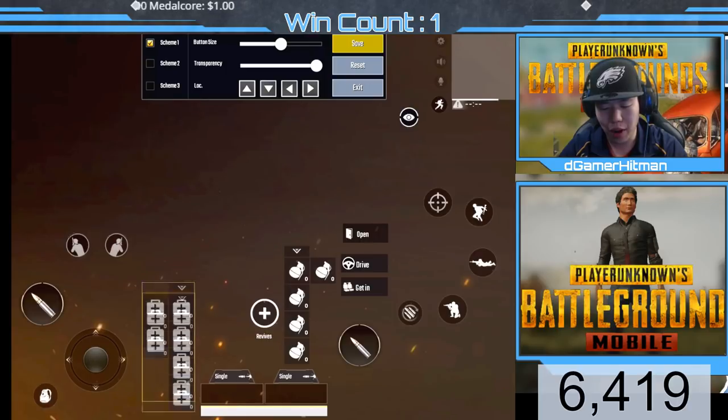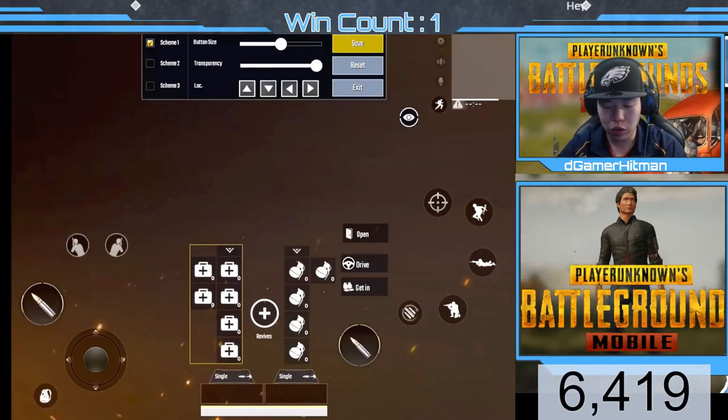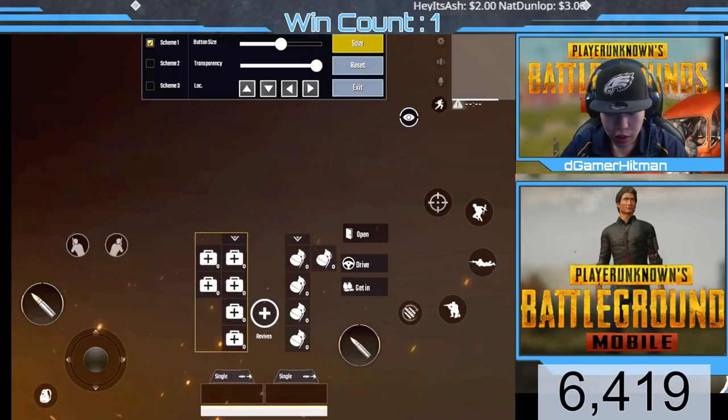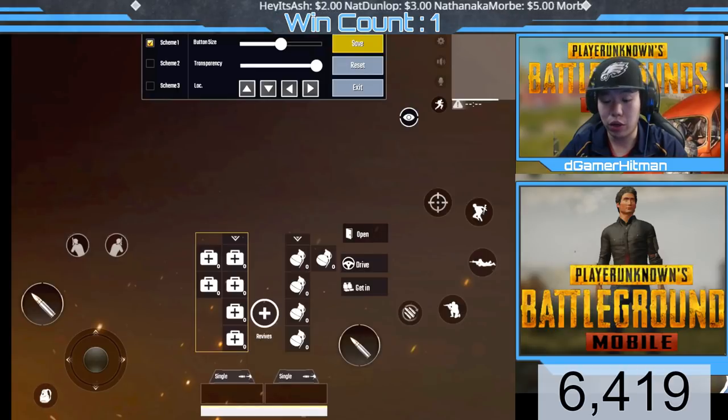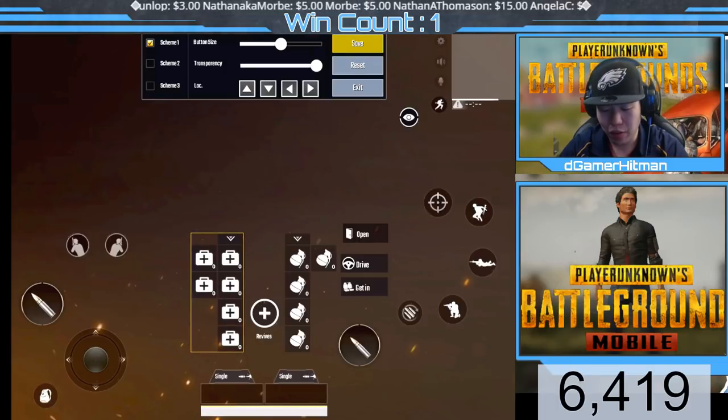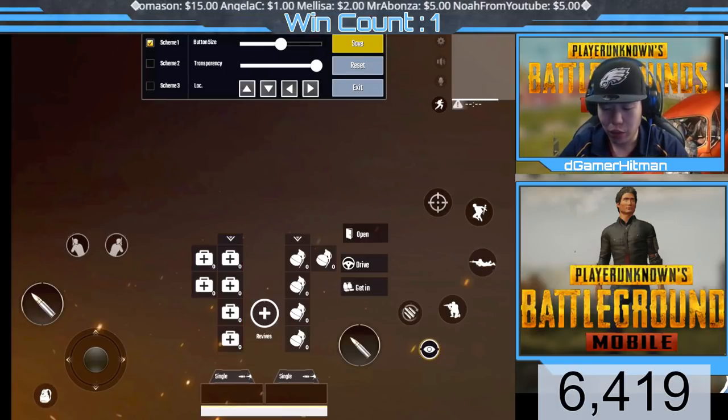I moved the grenades and health kits up to the top so if I ever want to access them quickly they're right there. That's what I love about PUBG Mobile — you can customize the buttons however you want, which is absolutely insane. You can move health kits, aim button, everything around. I'm also going to move the eye icon to the bottom so I can look around more easily while moving.